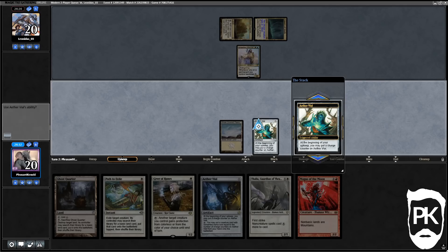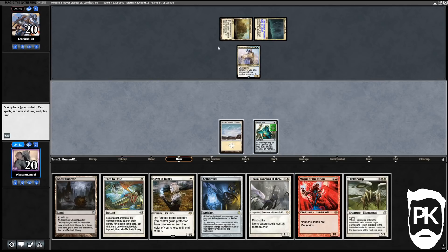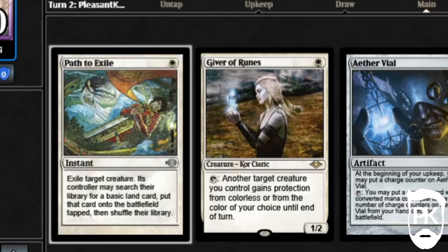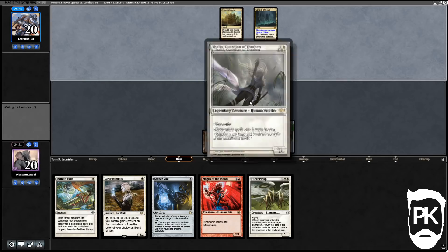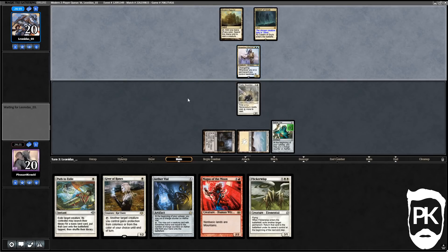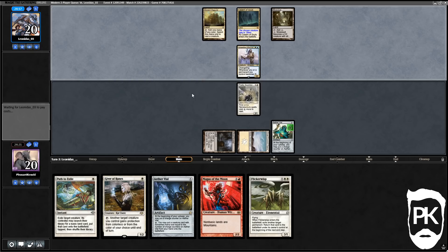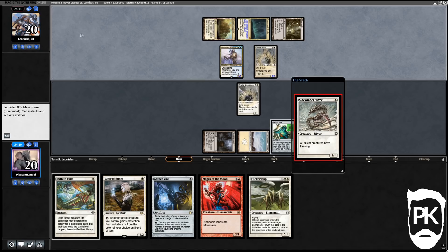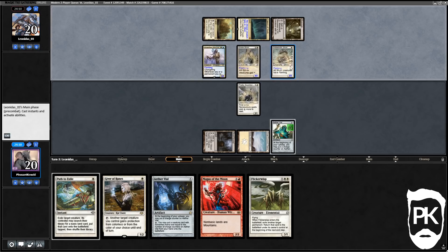Let's go ahead and play Ghost Quarter and play Thalia, Guardian of Zendikar. Our Path is going to be good but it'll cost us extra because Thalia will tax it, and then it'll get countered if we don't pay through the Unsettled Mariner — which is also a Sliver. Sinew Sliver means that's a 3/3 attacker we can't block easily, and Sidewinder Sliver gives flanking so if we block, our creature dies.